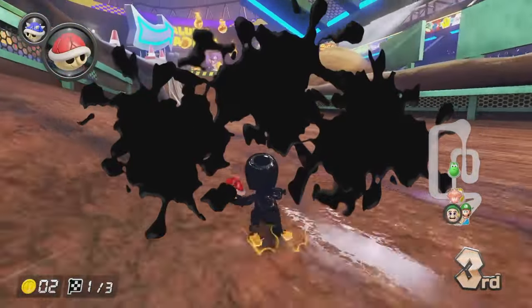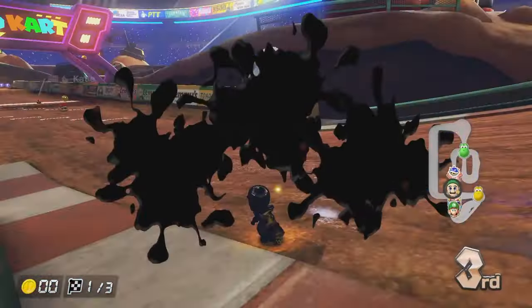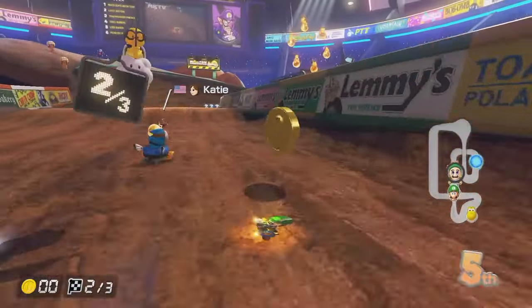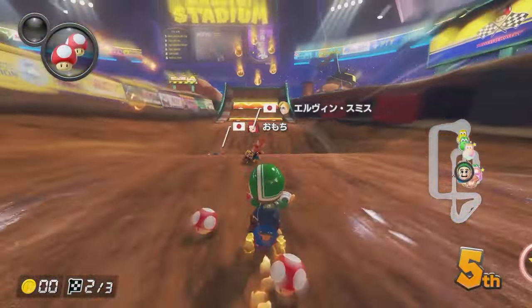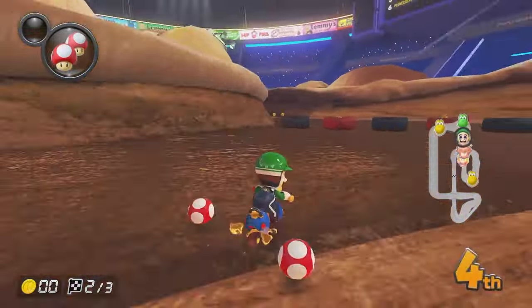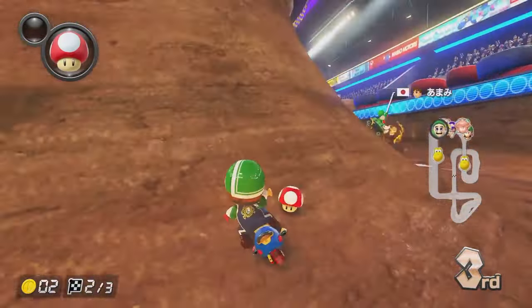I managed to get the blue shell out before we got shot, and the red shell didn't hit me, which is good. So that could have been a lot worse. Let's see if we can do this shortcut a bit better — we have mushrooms, so it's going to be pretty hard to mess up. We're really low on coins and I've missed one there.